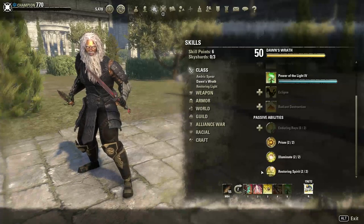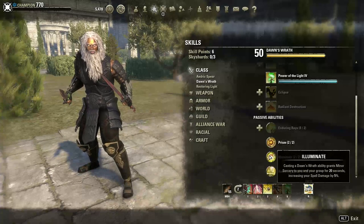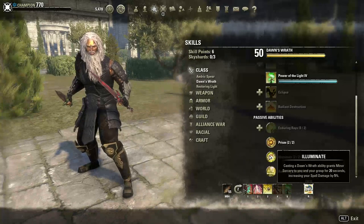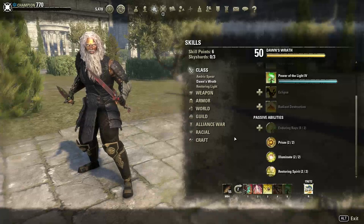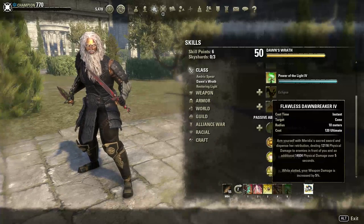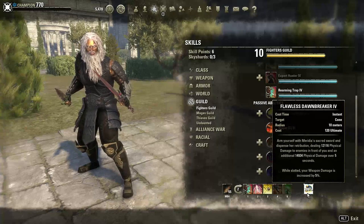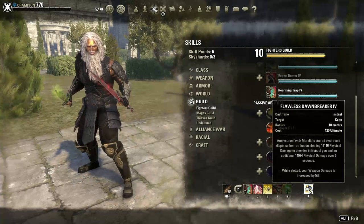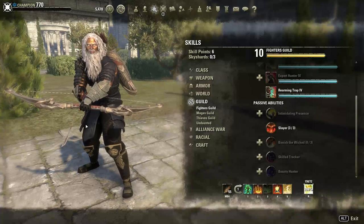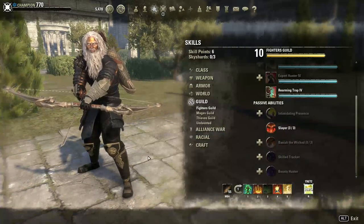Biting Jabs is possibly the most powerful ability in the game. Rending Slashes is another DoT that procs your weapon enchantments. Power of the Light is a very powerful single-target ability that also gives your group Minor Fracture and Minor Breach. Without another Templar in your group, it also activates the Illuminate passive, giving you and your group Minor Sorcery for 20 seconds — 5% spell damage that helps healers and DDs. Dawnbreaker on your front bar gives 5% weapon damage when slotted plus an extra 3% from the Slayer passive.